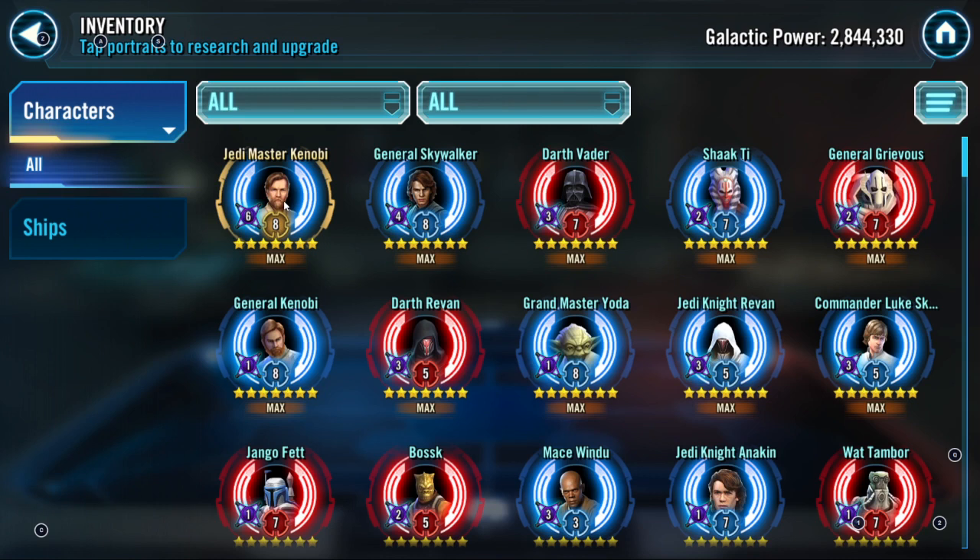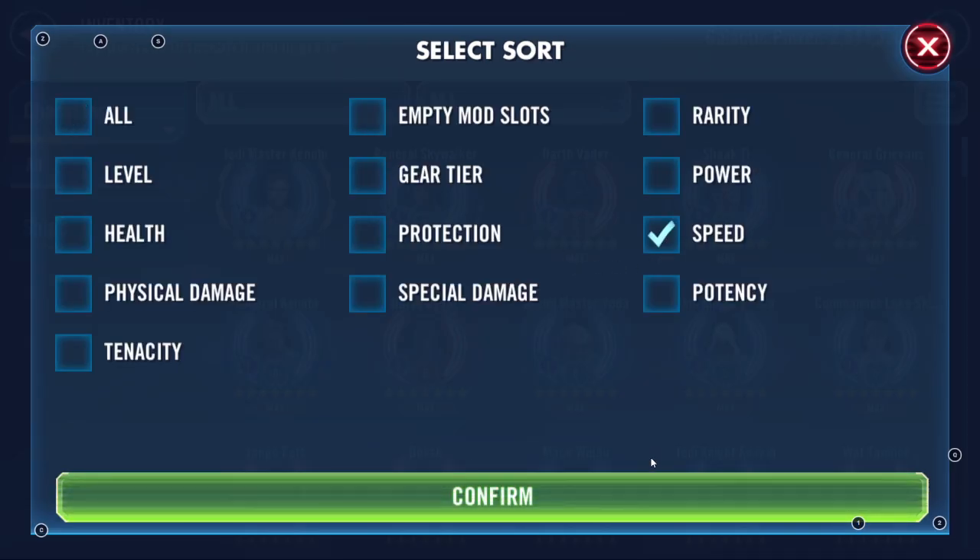As a recommendation for your next Galactic Legend, I always recommend SLKR because of the fleet behind him and Finalizer, which lets you take out Executor — you'll always see that on defense. Speed is the way of the game — it is the game inside of the game. You've got Darth Revan as your first fastest non-Galactic Legend — exactly where you should be at your galactic power. Speed 331 — perfect.